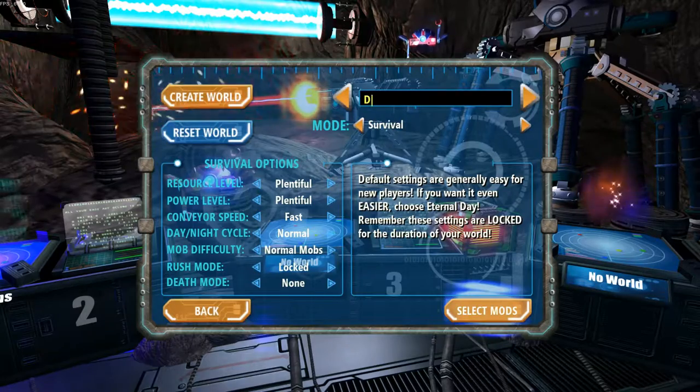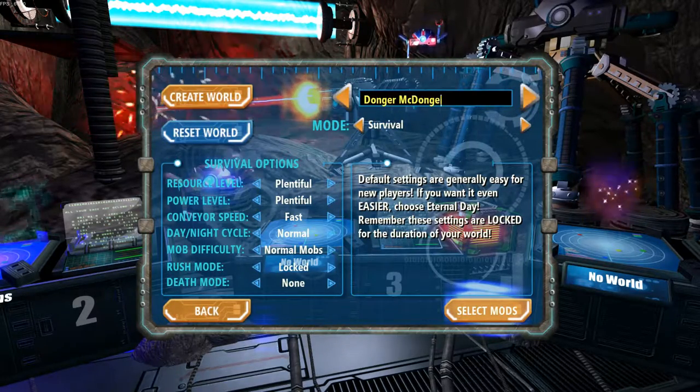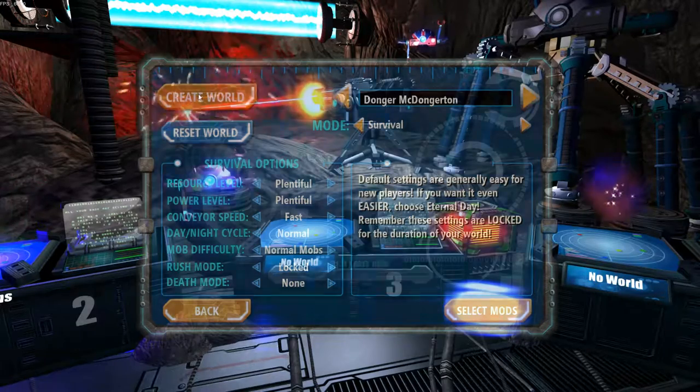We'll go ahead and create a world here. Let's do DongermickDongerton. We'll leave all of the survival options as their defaults and go ahead and create a world.